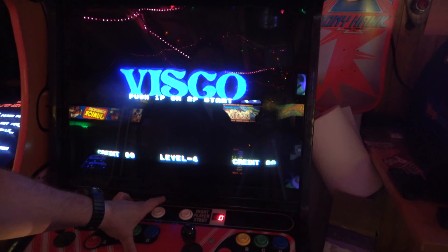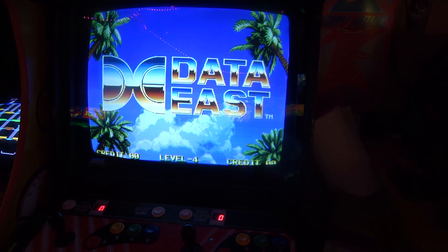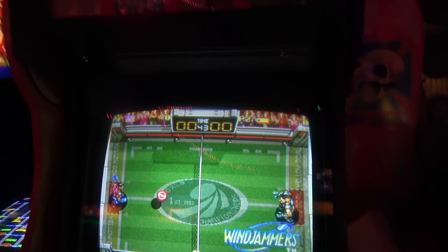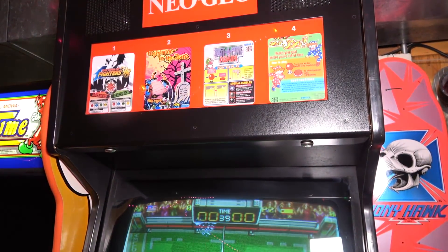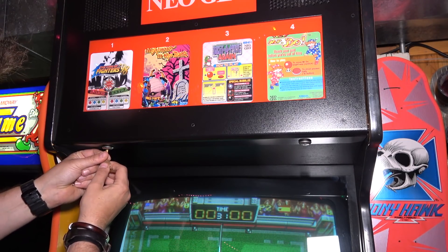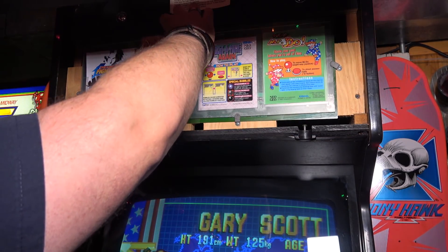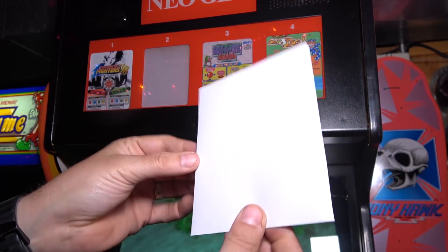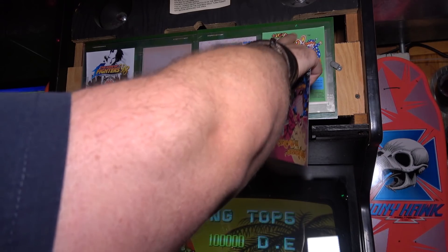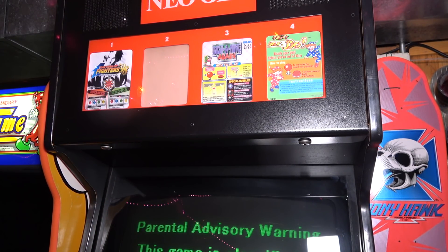Let's make sure all the carts work: Mr. Do, King of Fighters, Windjammers, Bust a Move Again — everything is working great. Now let's go change the Mini Marquee key. When I was in Georgia at the Southern Fried Gamer Expo, someone had built a dedicated Windjammers cabinet and we saw that there. I need to get the keys to change out the marquee keys. Let's remove Nightmare in the Dark — this was one I printed on photo paper. Two of them are not original, ones I printed. Let's put in the Windjammers one.